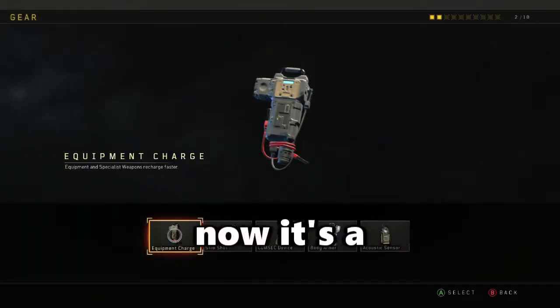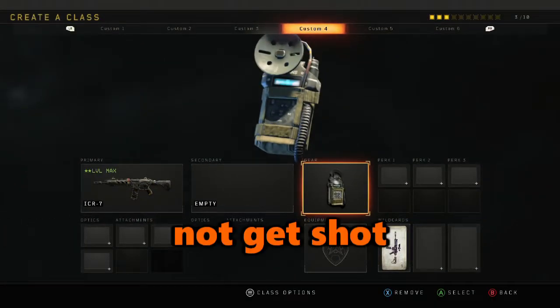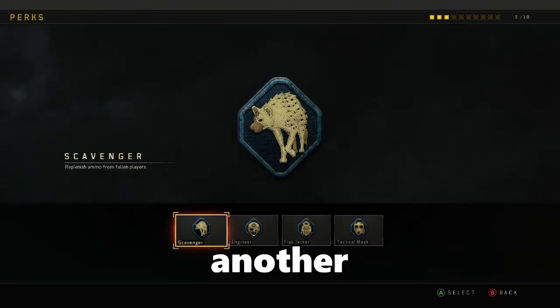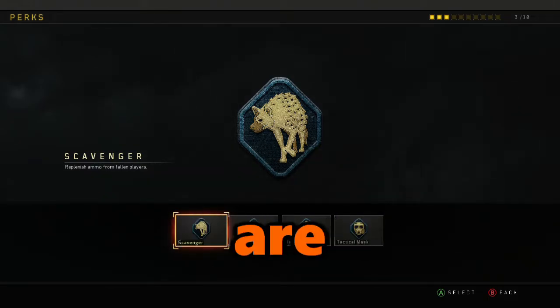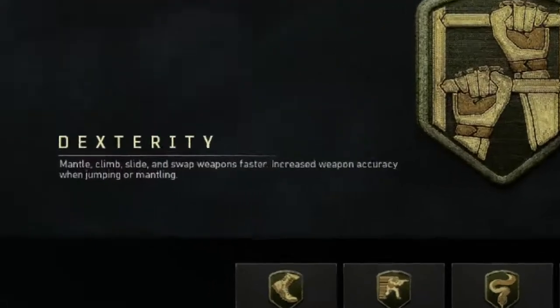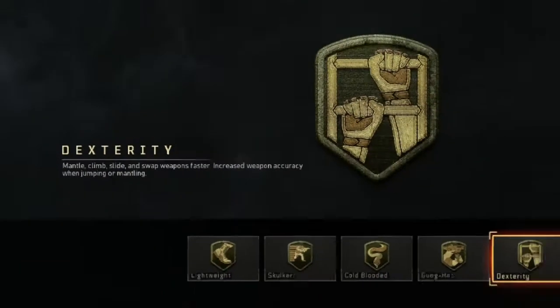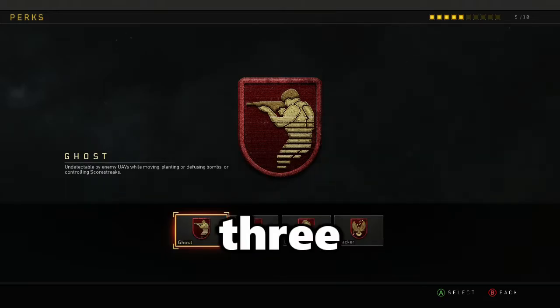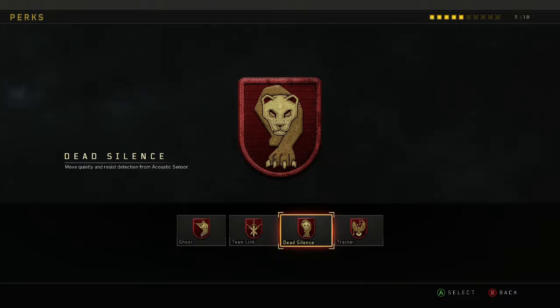Right, we're moving on to the gear. Now, it's a given at this point — we're going to the acoustic sensor because we want to hear enemy movements easier, and the key thing is not getting shot in the back. Perk 1, another given: Scavenger, because we need those ammo bags to keep us going. Bullets are essential in this game. Perk 2: we're going to go with Dexterity, because sometimes you get in a bit of a scrappy fight and you might be losing it — you've got to slide out of there. Perk 3: Dead Silence. Lets you move around quietly and resists detection from acoustic sensors, so you won't be coming up on anybody else's acoustic sensor.